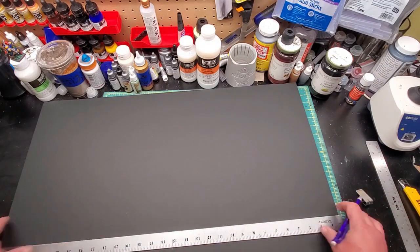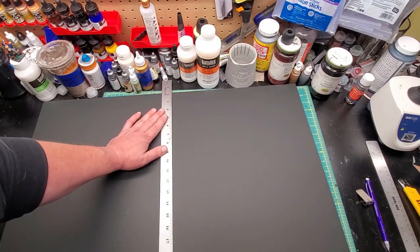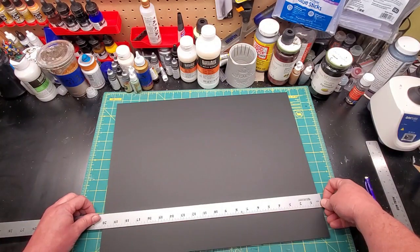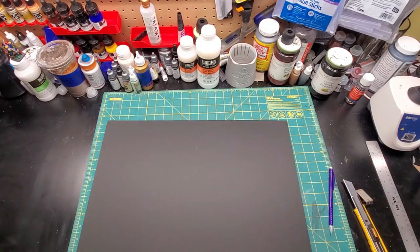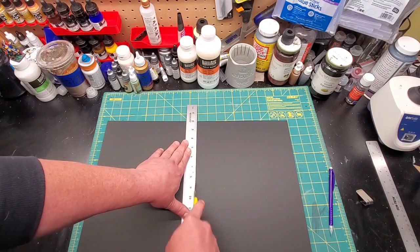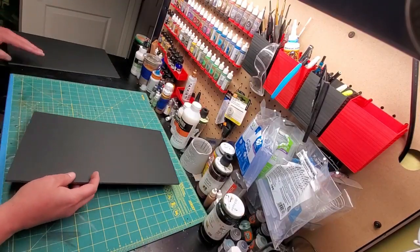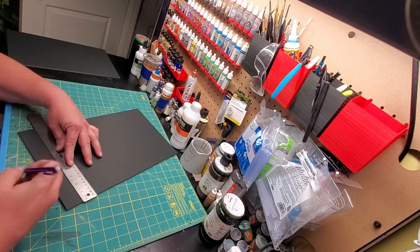Now that we've got the backdrop for the cliffs to attach to, we need something to stabilize the base. So I make something that's 15 inches wide by about 10 inches deep. Ultimately, the vertical surface will be mounted in the center of this, so that there's about 7 or so inches on each side that I can build upon.